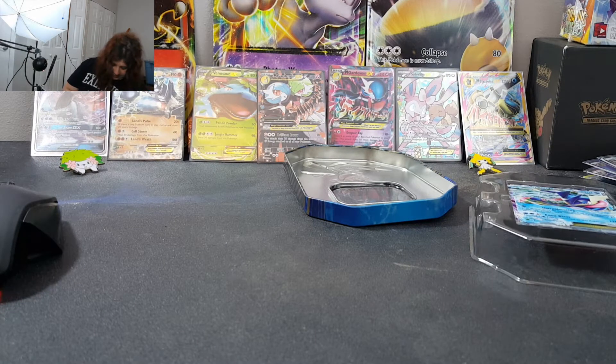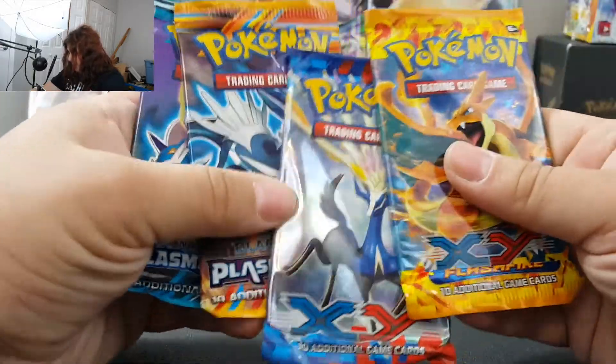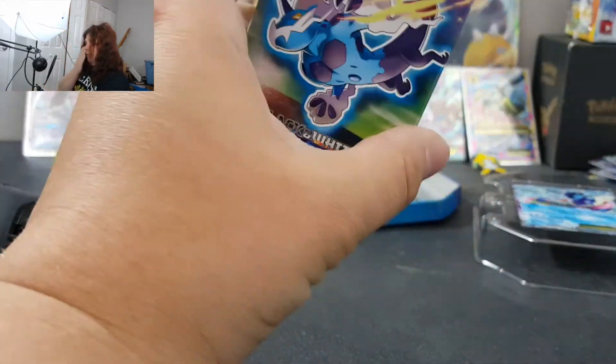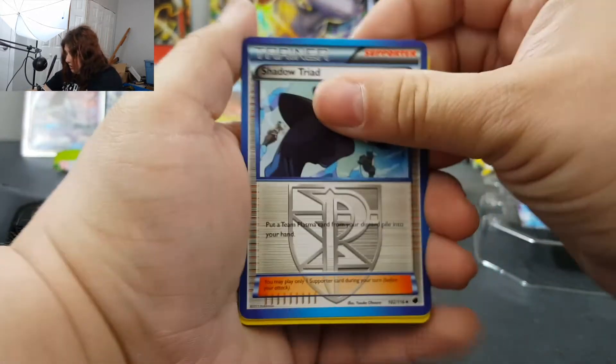Looks like it's gonna be all maybe older XY packs. So we got ourselves Flash Fire, XY Base, Plasma Blast, and Plasma Freeze. So that's cool. I got a bunch of these coming up. I always do these in order. Let me check the dates — this one is 2013 and that one's also 2013. I don't remember which one came first, so I'm just gonna do Plasma Freeze first before anything else, and then the next tin I'll reverse that around. Always nice to open black and white stuff, since this was before I started. And since there's obviously no way of knowing with these older packs, there is your code card — hopefully you guys get something good.